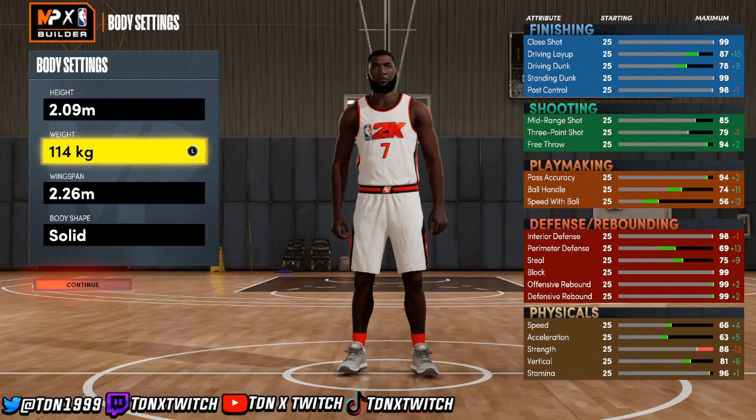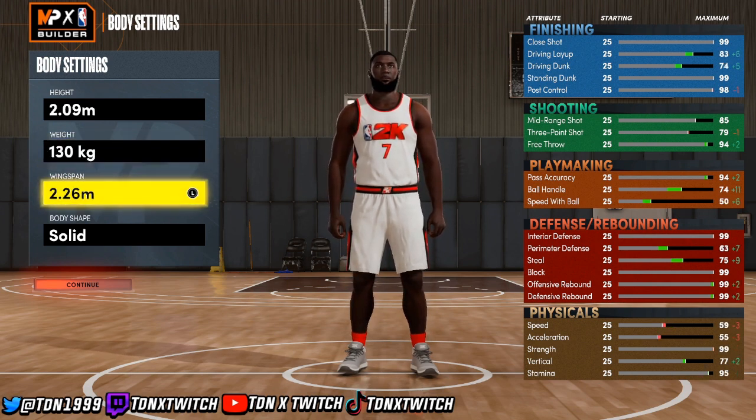For the weight, if you go lowest weight you get high drive layup; if you go highest weight you get more defensive attributes. Defense is very important in this game, so I'd say go high weight. At lower weight span you get 86 three-ball and 76 ball handling; at high weight span it's 73 ball handling — only minus three — and the three-point shot is 76, you still green at 76. But look at the defense: 99 interior defense, 99 strength, 99 close shot.